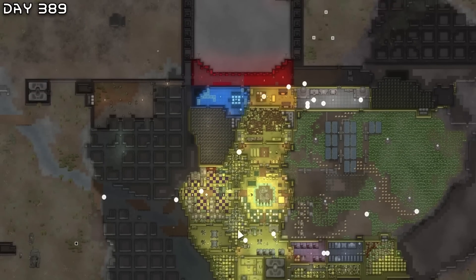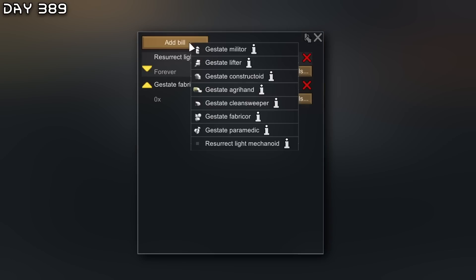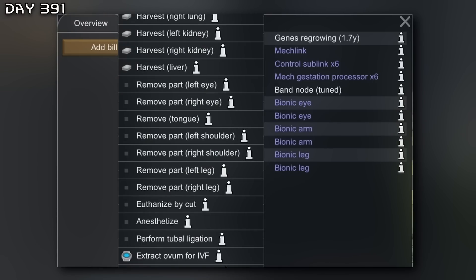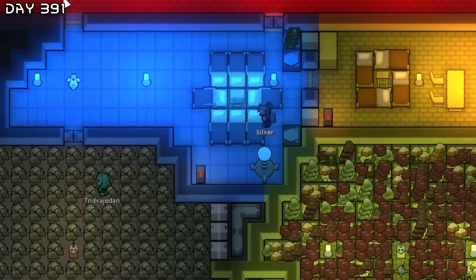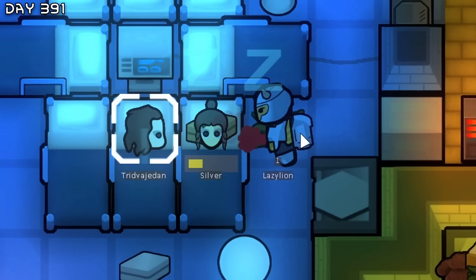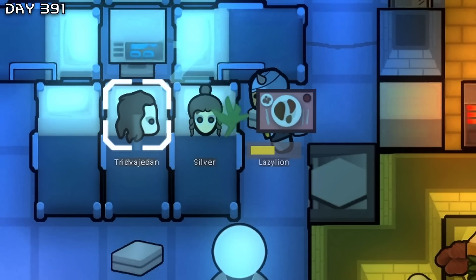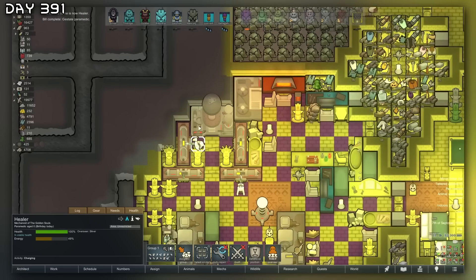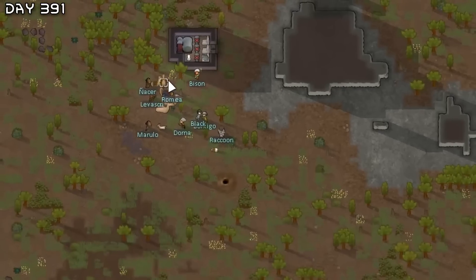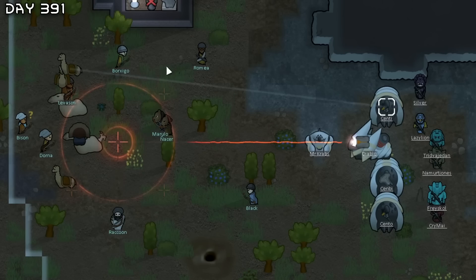Everybody is just relaxing and making more bionics for everyone. I'm also going to make one more paramedic. Let's install bionic hearts on Silver and Trid. Looks like it worked. This will surely increase movement speed and manipulation even more. Welcome Healer — our second paramedic. We got a bulk goods trader. Let's just kill them like before.